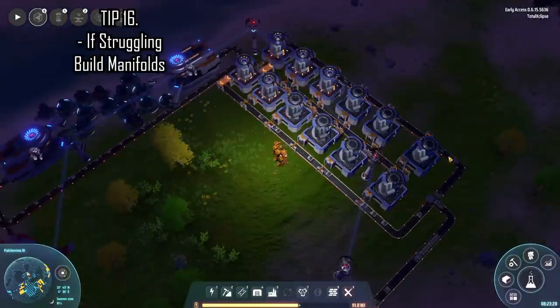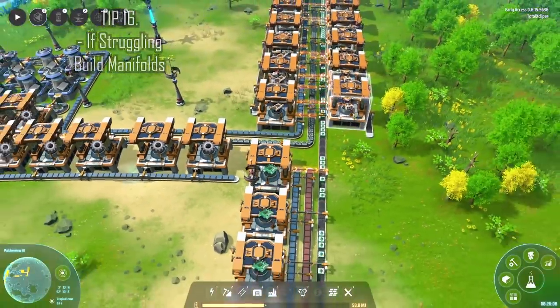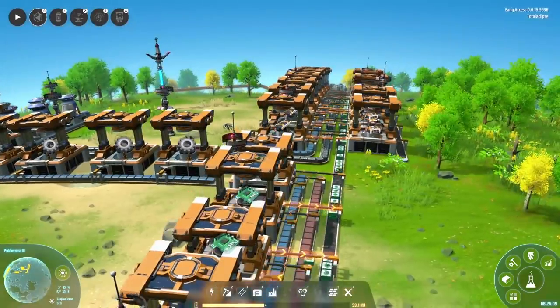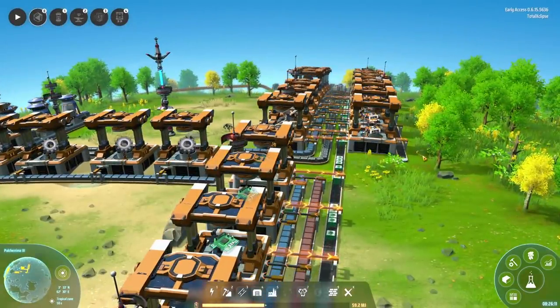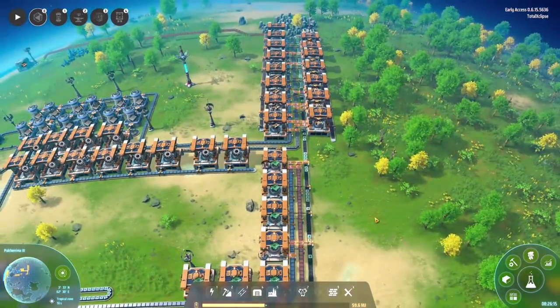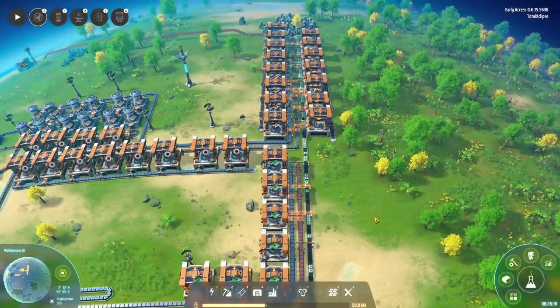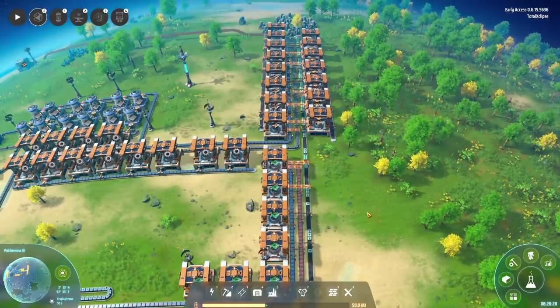Can't do efficient factory ratios? Just build buses for materials and use sorters to create manifolds, taking items off the belts as and when required. If you need more resources, just add another bus. The most important thing is to automate everything, no matter how inefficient the build is to start.